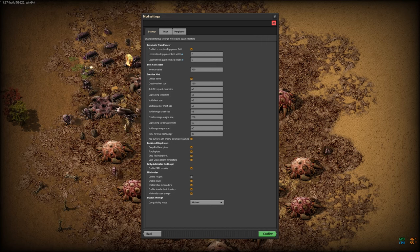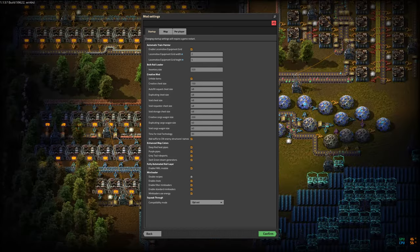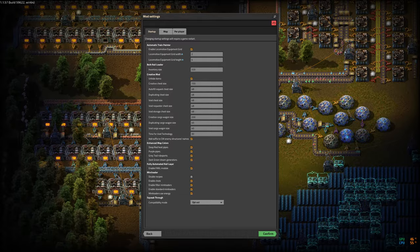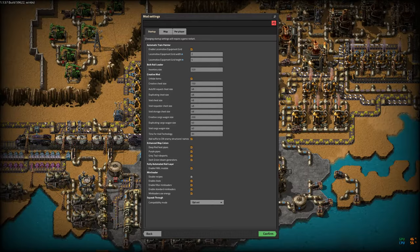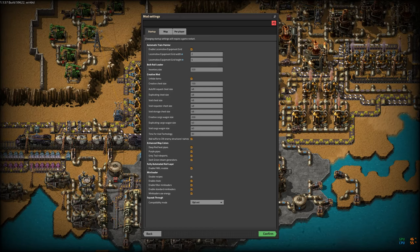Even Distribution — which I consider a construction aid — means if I have a bunch of furnaces and I want to put coal in all of them, I can sweep my cursor across them and it will put the same amount in each one. That's really nice; it simplifies especially the early game where you're running around acting as a human inserter. In the later game it also has a way of clearing inventory: if you have a bunch of extra ore in your inventory from pulling up buildings, Shift+C will put that ore somewhere useful.